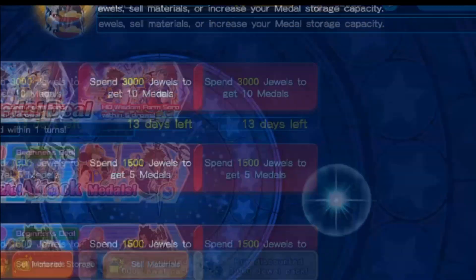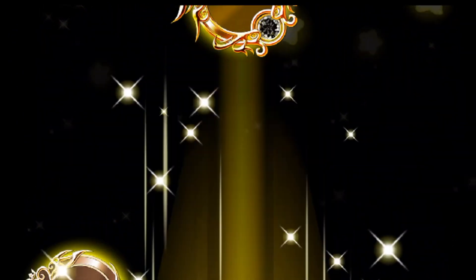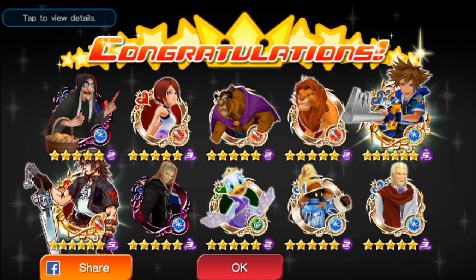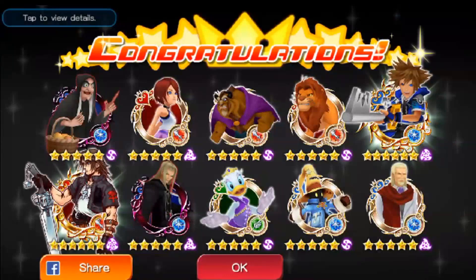Alright, this is our ninth draw. Keeping my word to you guys — I said ten draws and ten draws it will be. This is our ninth draw. Let's see what we got this time. We got another Wisdom Form HD Sora, and Illustrator Leon. That's awesome.